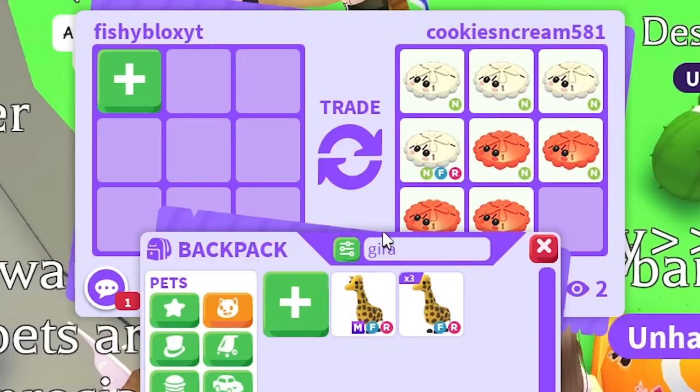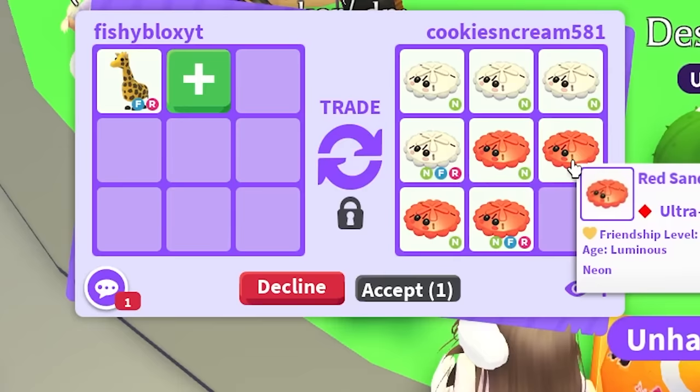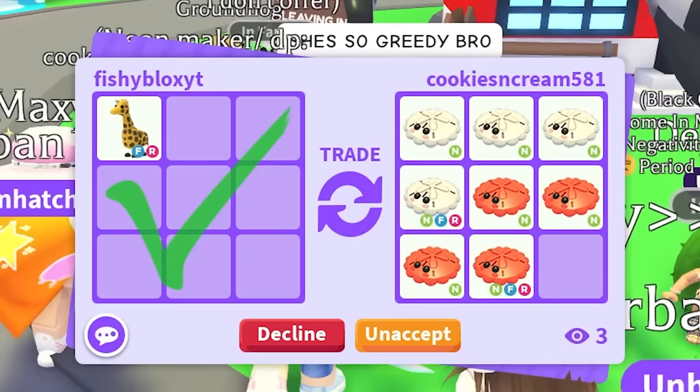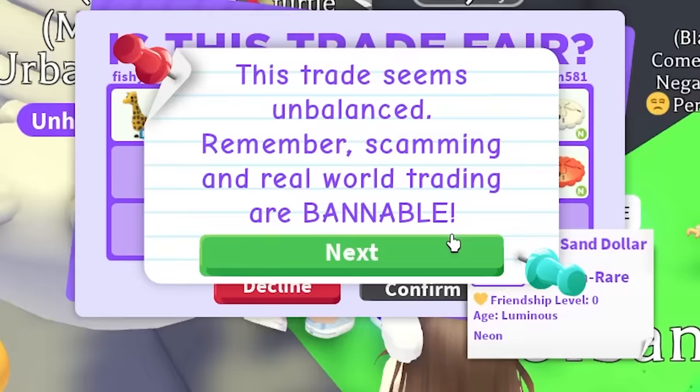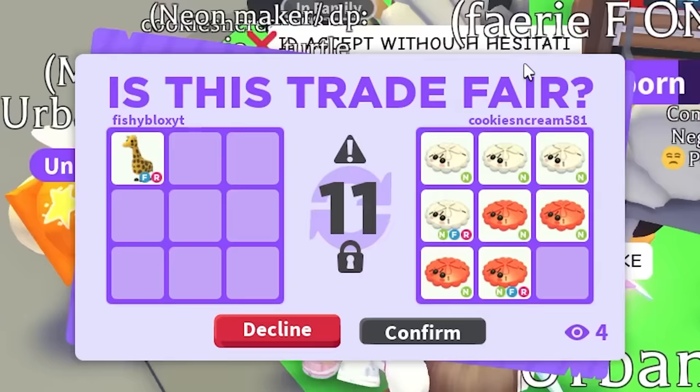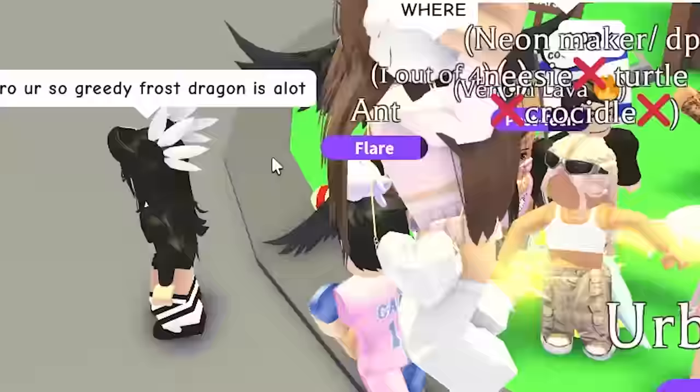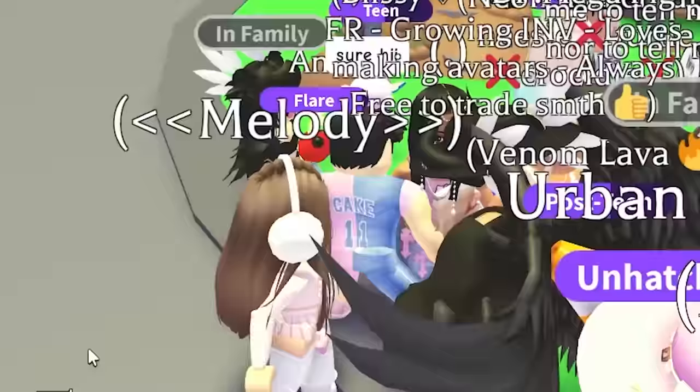It's okay — I need the pets and I said I was going to overpay. I'll upgrade to a Giraffe but I can't go higher than that. They want a Shadow Dragon but I don't have a single shadow. They said she's so greedy. Everyone's saying they would accept without hesitation. Do you think I overpay too much, or should I have canceled? Either way, we got it done — we got the Sandfish. We got both Sand Dollars!